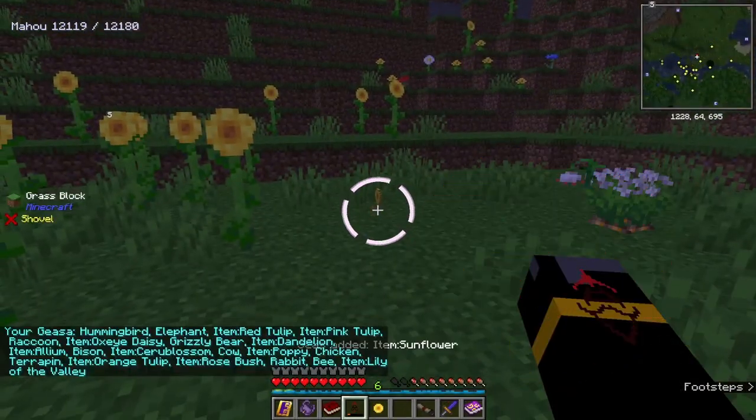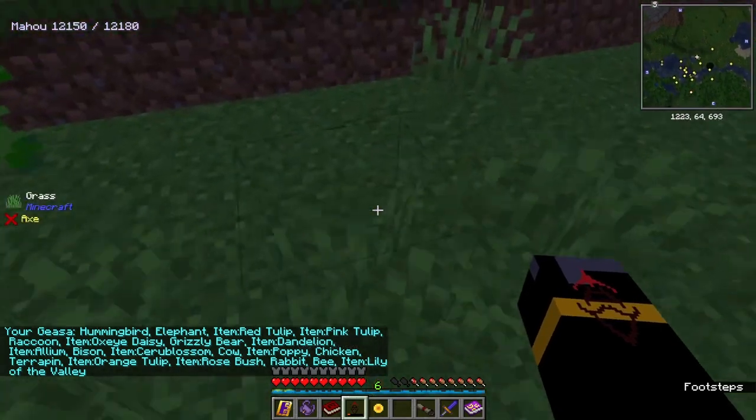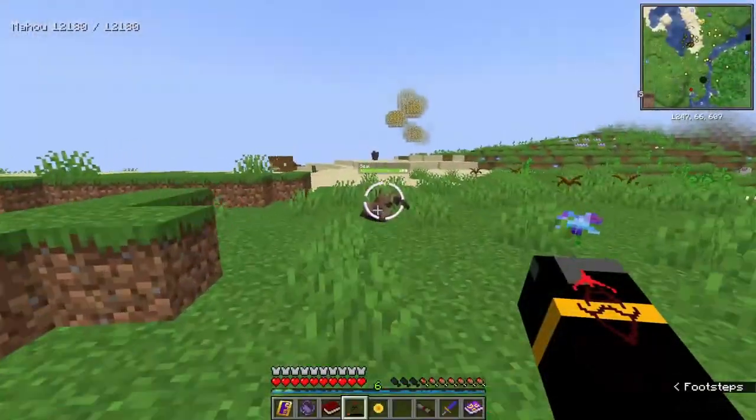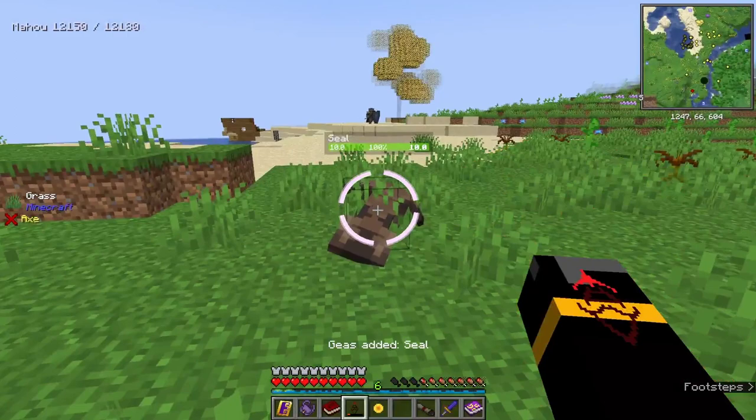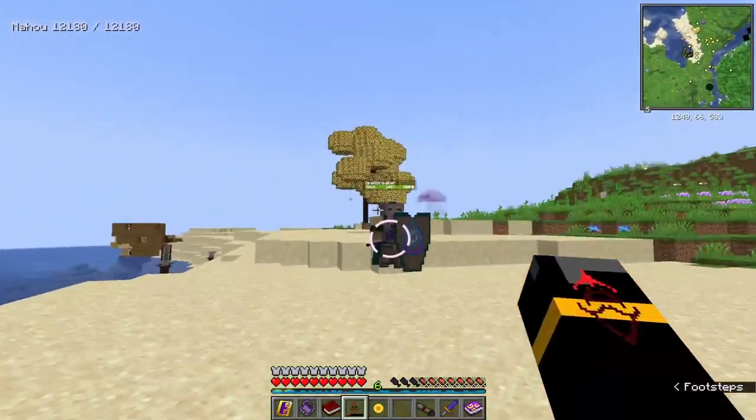You can also use this on items to avoid picking up those items. For every unnamed mob that you have in your Geese spell, you'll get mana regeneration. To check which mobs and which items you can't pick up anymore, simply use the Geese spell on open air.